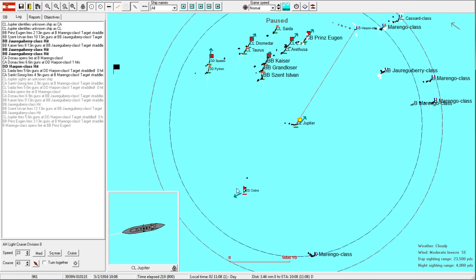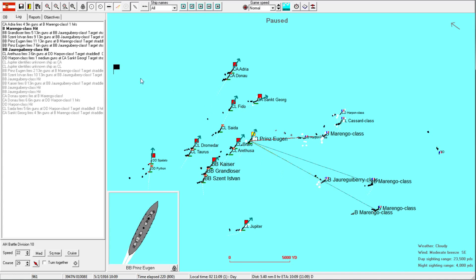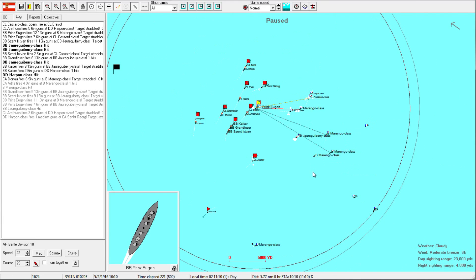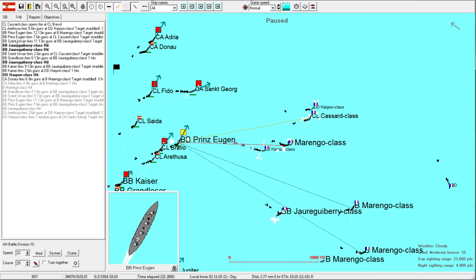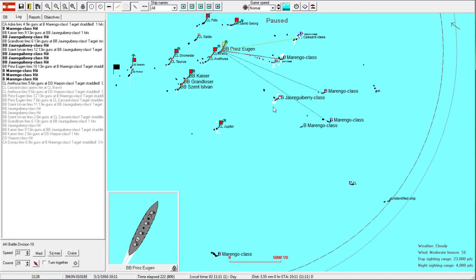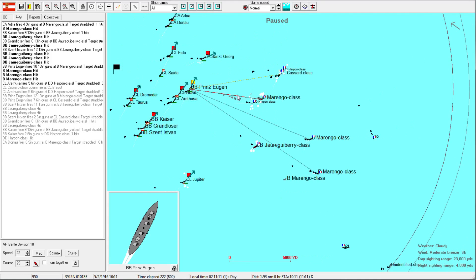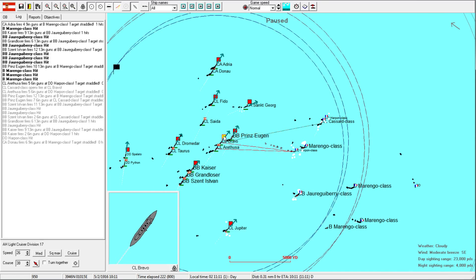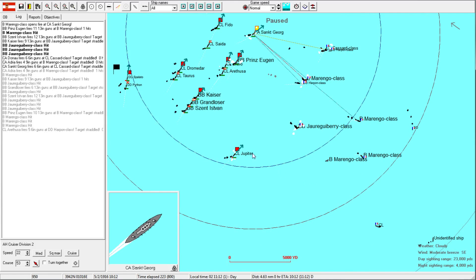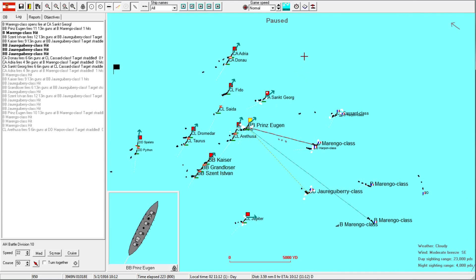We'll send our Jupiter over to hopefully finish off the invisible ship. Prince Hogan has gotten a little ahead of herself. Wait - where is their other dreadnought? They had two dreadnoughts. Now they have one. Is this actually not the one that was the torpedo target? I no longer know. We certainly won this engagement.